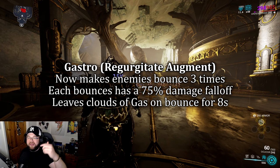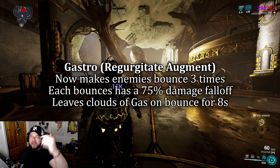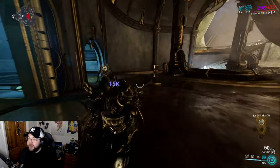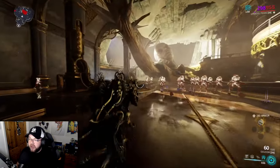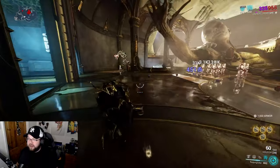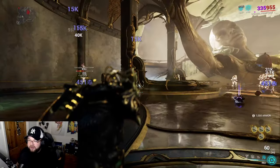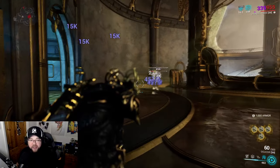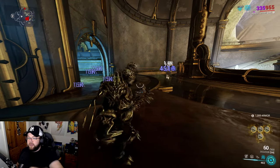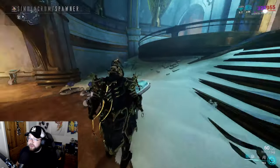Every bounce has 75% damage falloff, so by the third bounce it's doing much less than the first bounce - kind of like diminishing returns over time. But what the bouncing enemies also do is leave gas clouds in their wake. You can see the gas cloud left behind there - any enemy inside that area will also take damage. That's basically how the Gastro augment works.